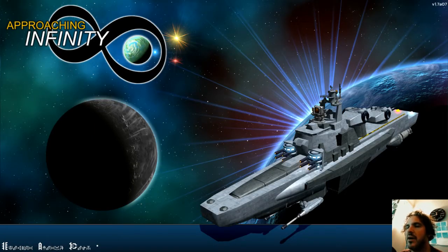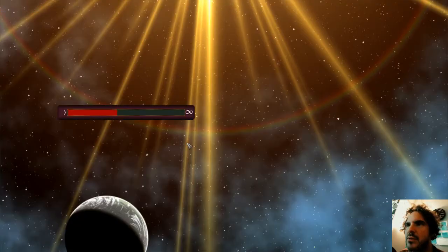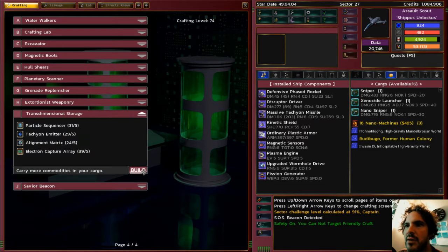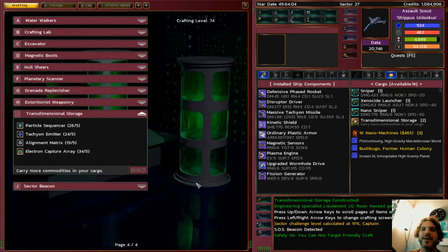Steam knows I'm there — I can't get achievements without Steam. You can get in-game achievements without Steam, but I want to make sure everything triggers correctly. So I'll load back up and build one more trans-dimensional storage, because that's worth a lot of money. A new class of ship has been unlocked — the Scrap Hound! It's going to be slightly easier to craft things by the time you're playing this.